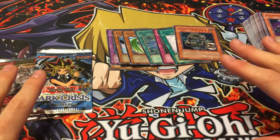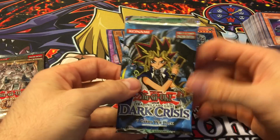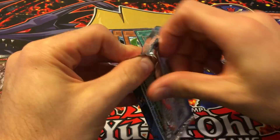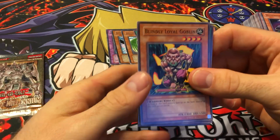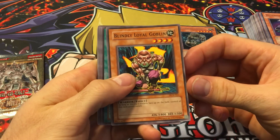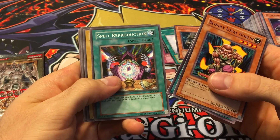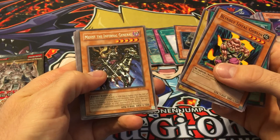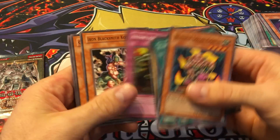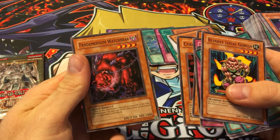Down to the last two packs — can we save this opening? We've got Dark Crisis. It's not about the best pulls, it is about nostalgia — though nice pulls would be cool. We got Blindly Loyal Goblin, Mustering of the Dark Scorpions, Spell Reproduction, Gagagigo, and Memphis the Infernal General. Nothing on that one. Pandemonium Watchbear — that's a really cool looking card.